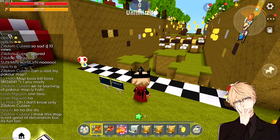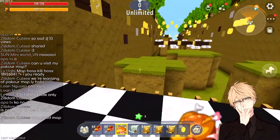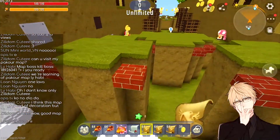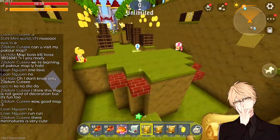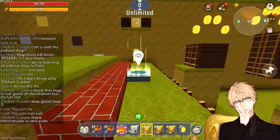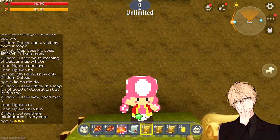Don't just create a Paco course and call it a Paco map — you need to put something unique into the map, something original that makes the map stand out from all other Paco maps. Paco was one of the earliest minigame types in Mini World, so after years of developing there have been hundreds, maybe thousands of Paco maps that look the same. People will not enjoy playing the same map over and over again — they want to see something new, something refreshing.